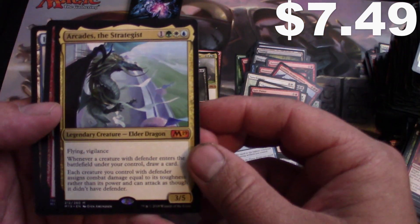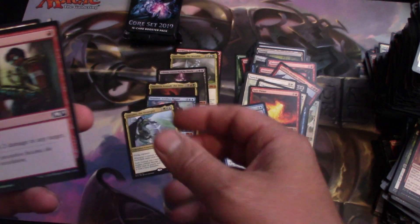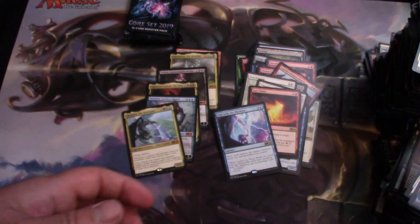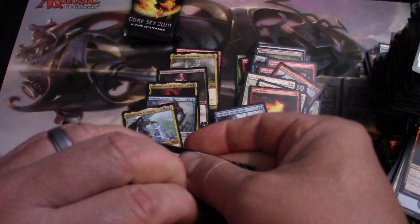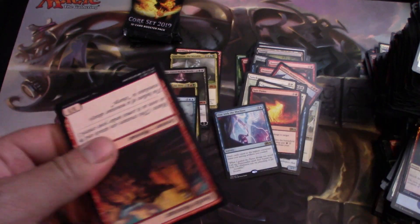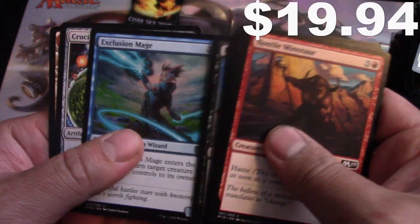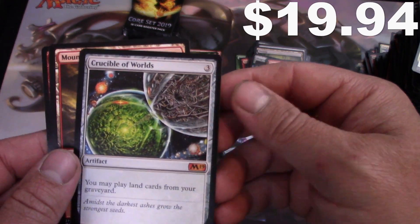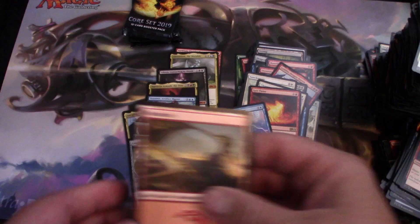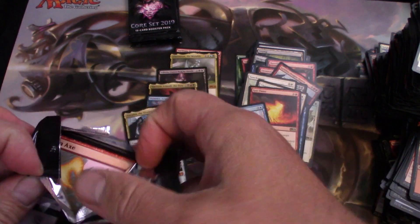Another dragon — the Defender Dragon — not that great unless you're playing Commander. I would have said that's all for mythics, but — Crucible of Worlds! That should be it; we got five mythics in this box total.